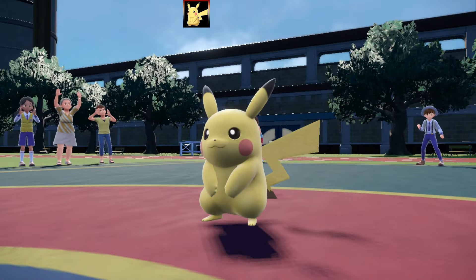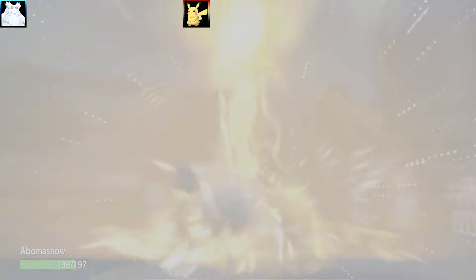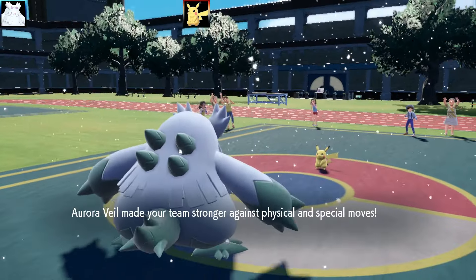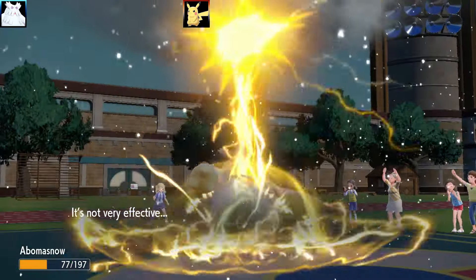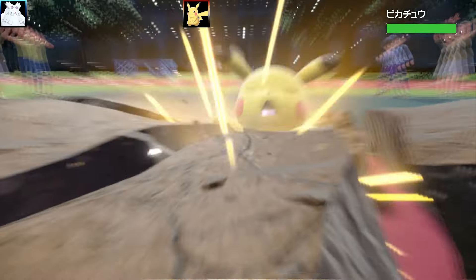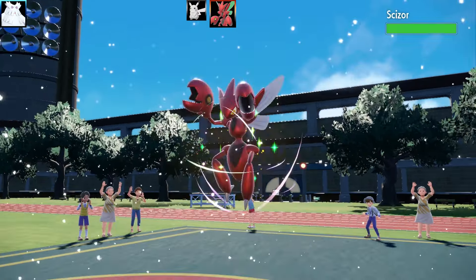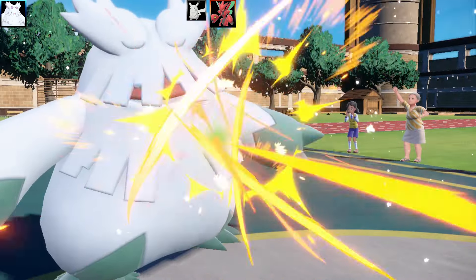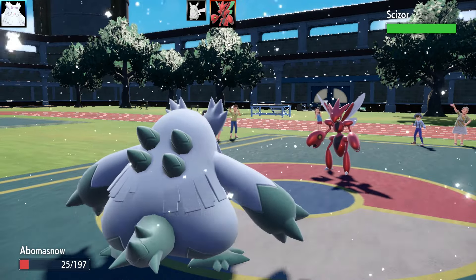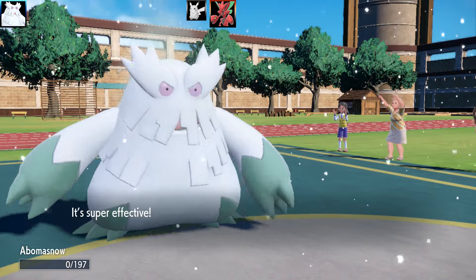Battle 4 - a funny battle! Leading Abomasnow with Snow Warning. Against Pikachu - not much Pikachu can hit me with, so I finish it with Earthquake. Next is Scizor. Going for Close Combat, Abomasnow just survives thanks to the Snow defense boost. Then I go for Earthquake against Scizor - does great damage. I was thinking about Choice Band on Abomasnow or Icy Rock - switched between items.